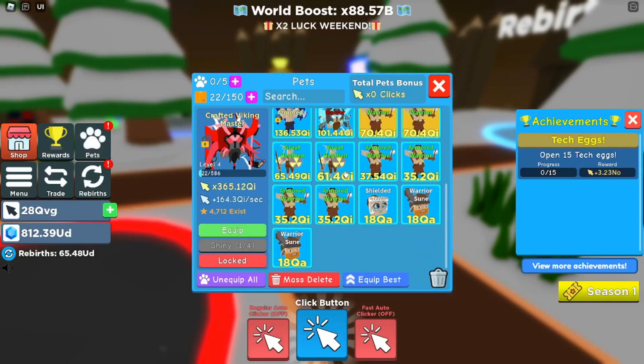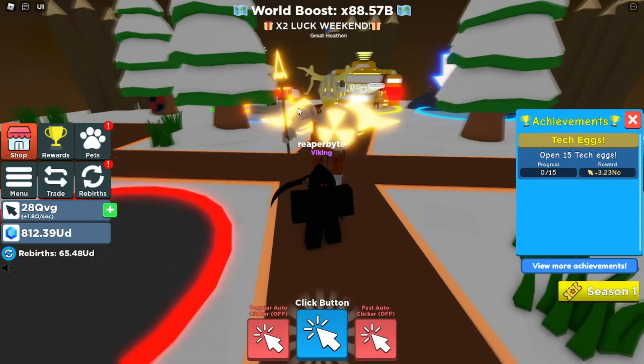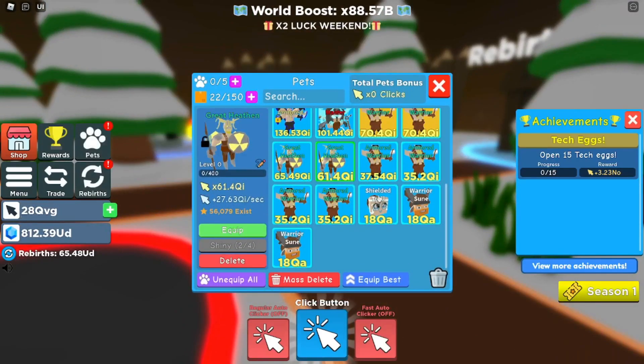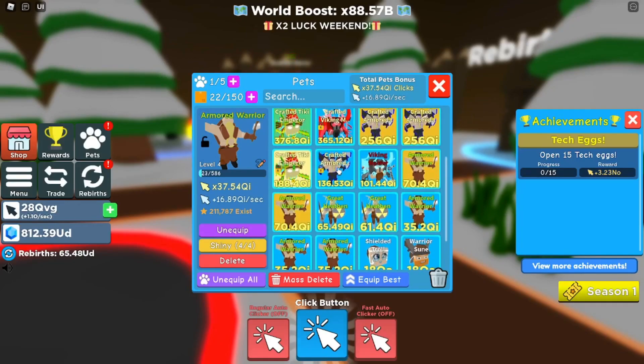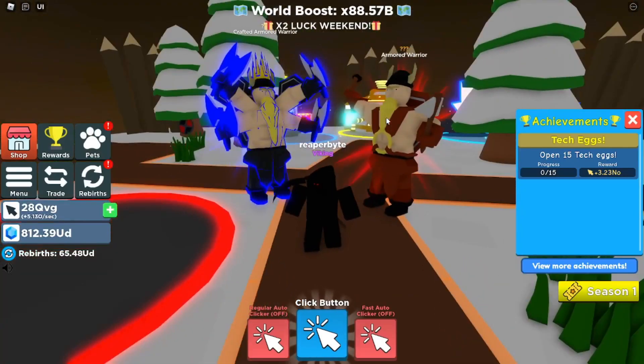Now we've got Unequip Ball, and this is a rebirth pet — it costs 81 decilion gems. Then we've got Armored Warrior, which is the legendary of this new egg that came out. And then we've got a crafted Armored Warrior, which looks something like this.